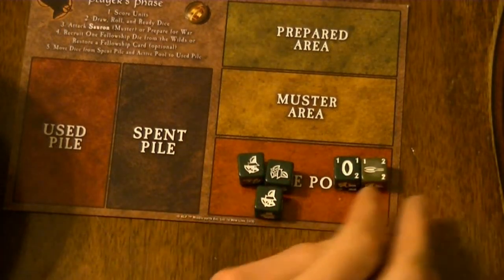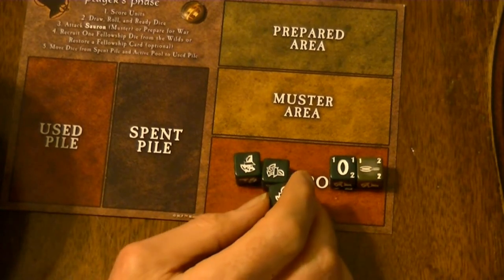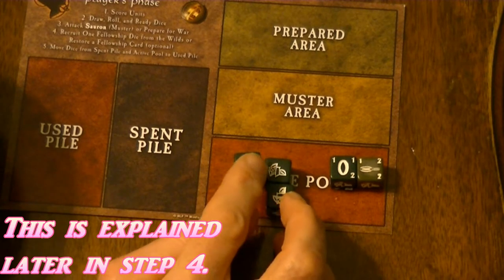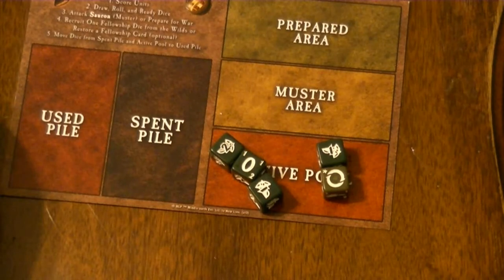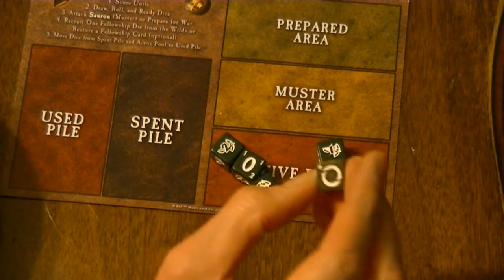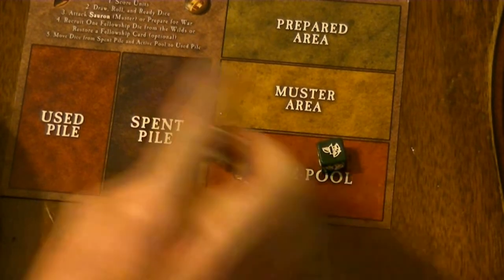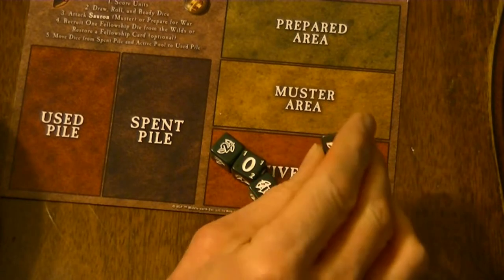So I've rolled three fellowship and two dice I can muster. I decide whether I want to actually muster or spend the fellowship by recruiting from the wilds, in which case I would get a new die. This symbol on the Sam die indicates that I can reroll this die plus one other die of my choice — for example, I could choose these two and reroll them.